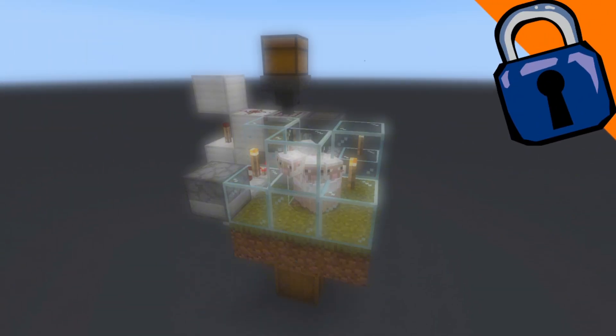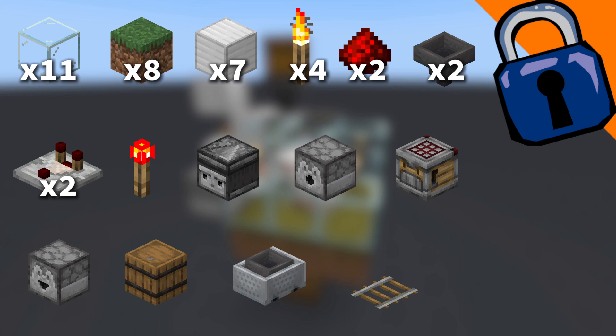Items that you'll need for the tutorial: 11 glass, 8 grass blocks, 7 blocks of your choice, 4 torches, 2 redstone dust, 2 redstone comparators, 2 hoppers, 1 redstone torch, an observer, a dispenser, a crafter, a dropper, a barrel, 1 minecart with a hopper, and 1 rail.